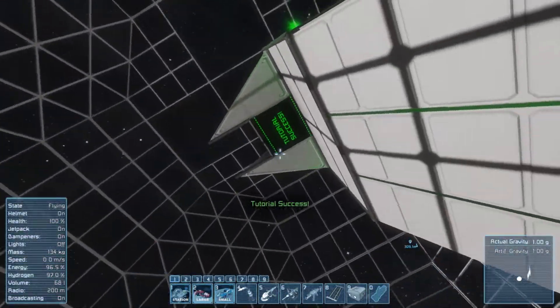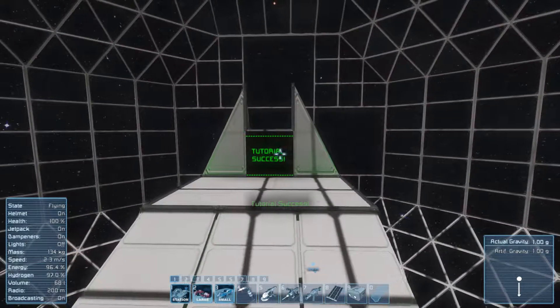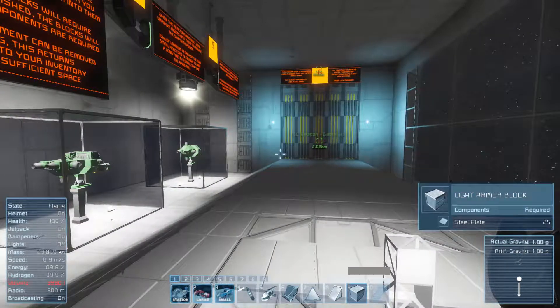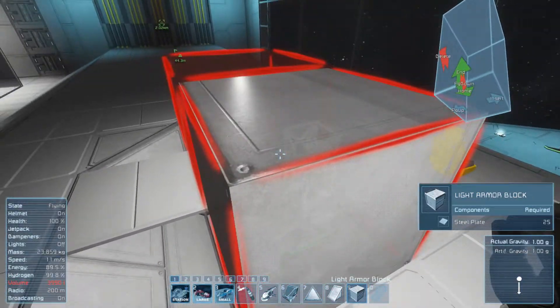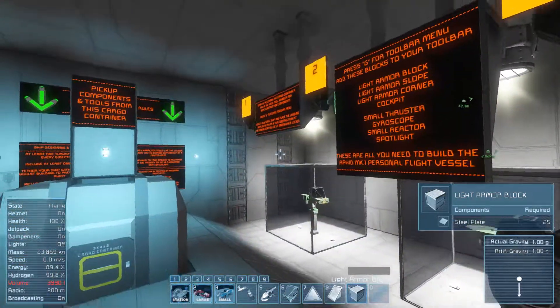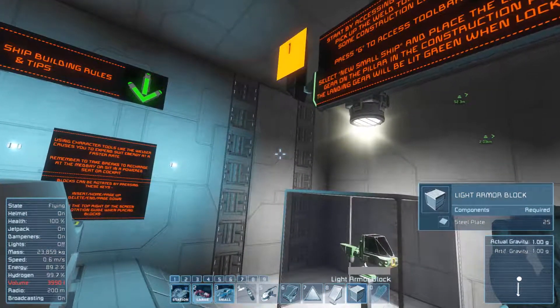Definitely happy that there are jetpacks, especially on planet surfaces - it's gonna be hella fun. I just realized: when I said there are jetpacks, it's like building in creative. This is amazing - you don't need to pillar up or anything, you just fly up, place it down, and move on about your day. I'm gonna build my first ship here.